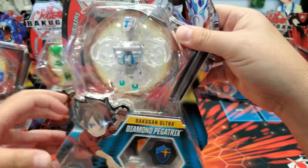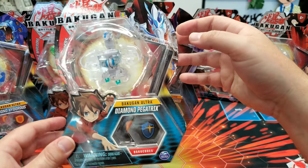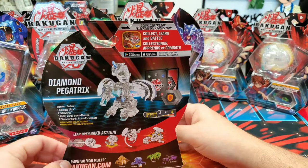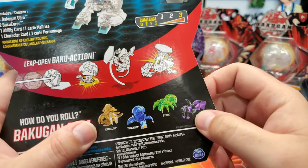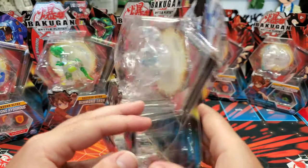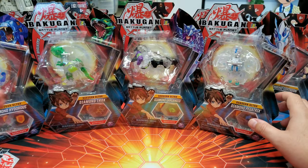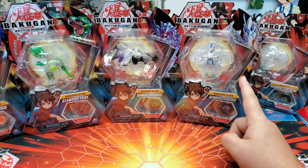Diamond Pegatrix — I believe he's the fourth Ultra. Spin Master gave it to us, which was super special — thank you to them for sending us this, otherwise we would have had to eBay it. Webham, Tritonium, Cracelios, and Garganoid were in that wave as well. They're making it easier for us, which helps because now we can show you the videos and let you know the checklist.